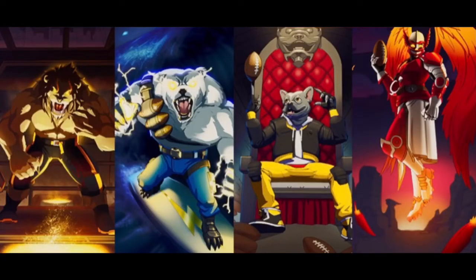First off we have that lion-looking skin — looks cool, and he's holding an NFL football. Next is a polar bear skin with some NFL footballs on his band. Then there's a dog skin which looks really cool, reminds me of Doggo, and it's holding a football. Moving along, there's a kind of demon crossed with an NFL player, looks pretty cool. Pause if you want a better look.